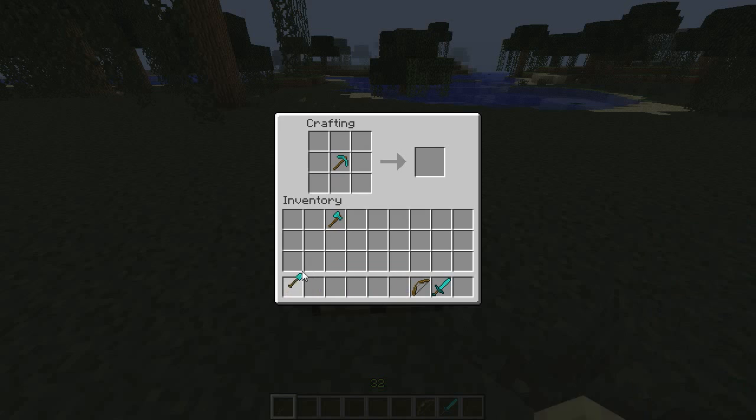Let's go to the next one with a shovel. This is called a puvel. There are certain combinations that will actually work in the crafting table, but not all of them, so to do this you'd have to go either above or below. That simple, really, and it works out.